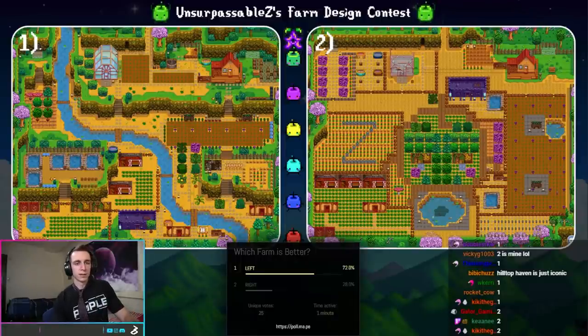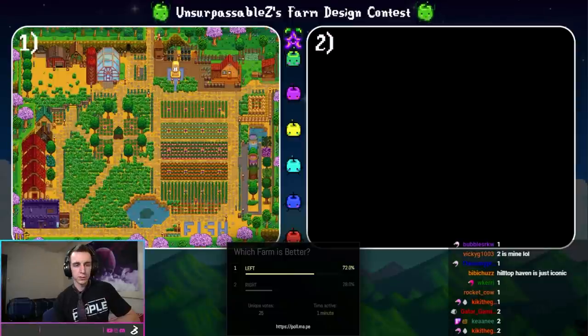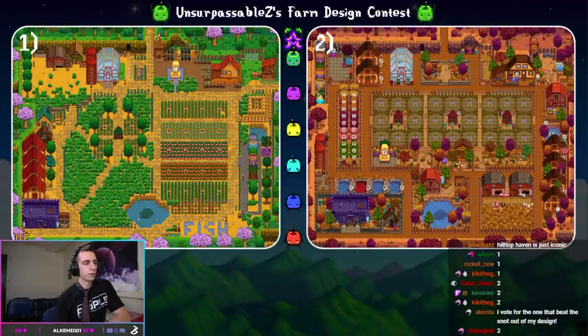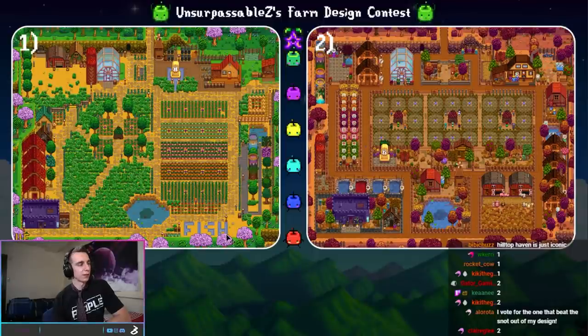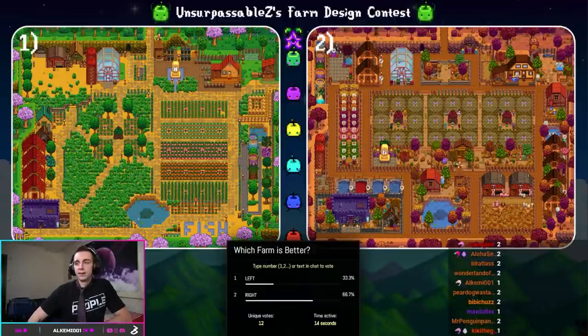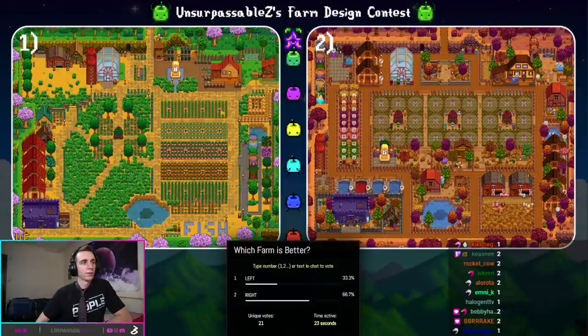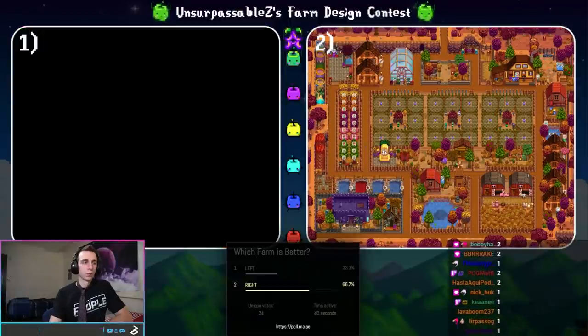Over here is the farm on the left entitled Fish versus the familiar True Perfection on the right. All these farms were made on the Stardew Valley Planner website, which had some rendering issues. This person had fish ponds but when they weren't rendering right, they just spelled out the word 'fish' in paths — I thought that was really funny and preferred it over having actual fish ponds. Votes flying in. 12 votes to 6 — not looking too good for Fish. True Perfection moves on to the next round.